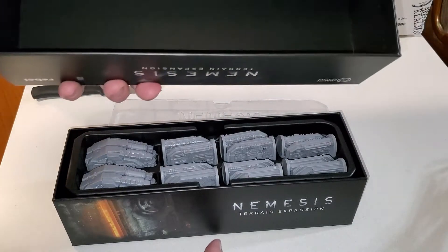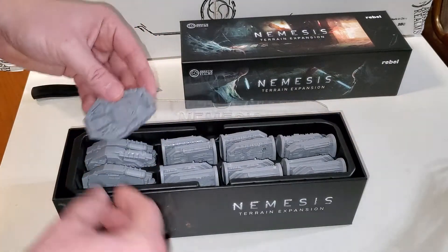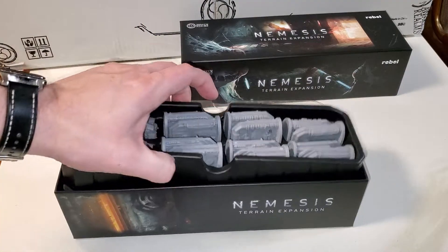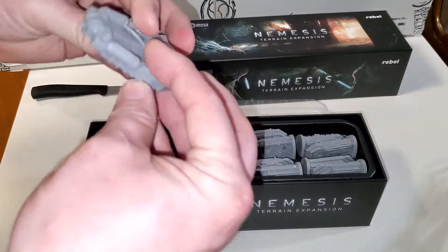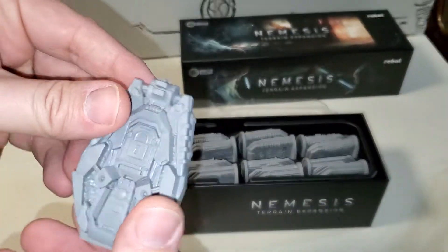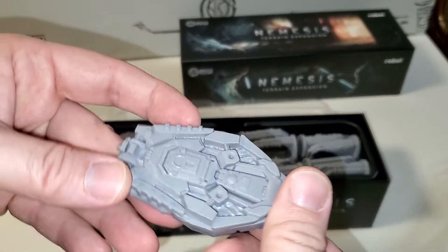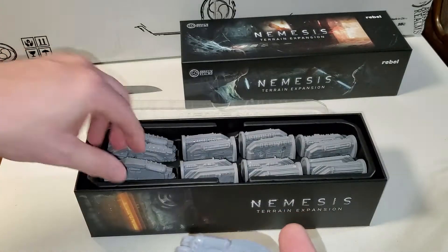Oh, I like that. I like a box of black underneath. So this looks... wow. I don't know if there's anything underneath it — there is. Let's look at the first box. These are... I really am not sure what they are because we haven't played the game yet. They look like where you would put your figures, something on terrain.